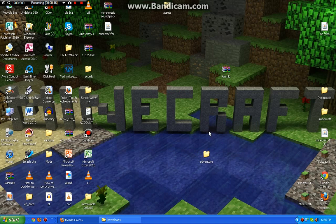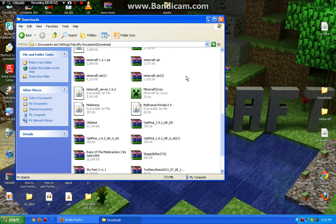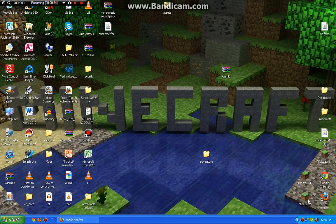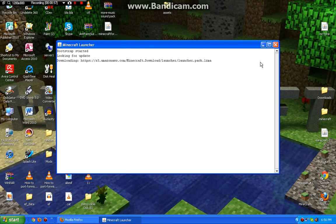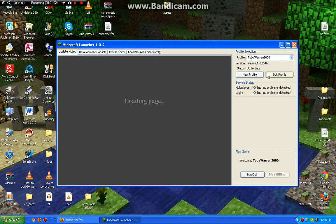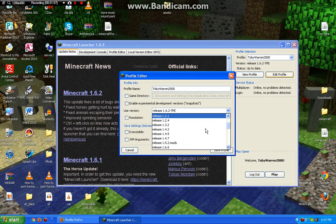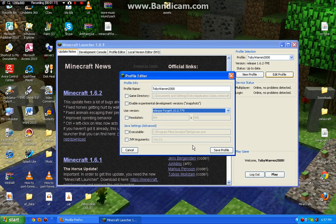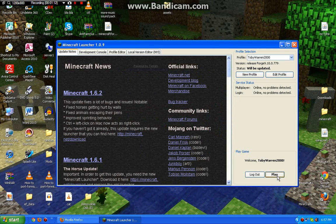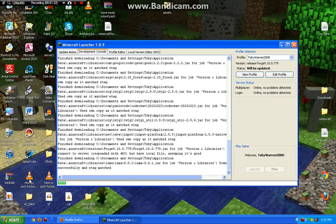Press OK and then a couple of seconds later it will say it's been installed. Now you'd think it would be installed already, right? So you just go run your launcher. You'd think it would be right there and that it would work, but I'm not sure if it does — I don't think it does, because I've tried that already. It takes a moment to load and I have no idea why.